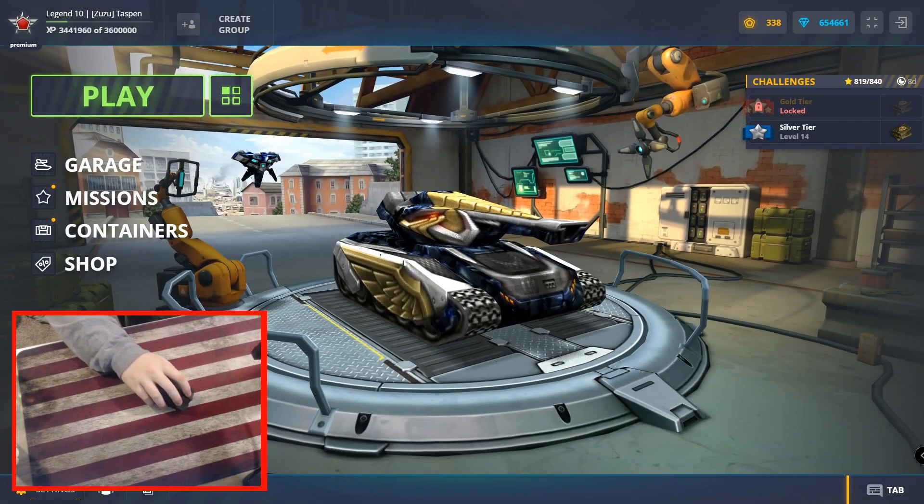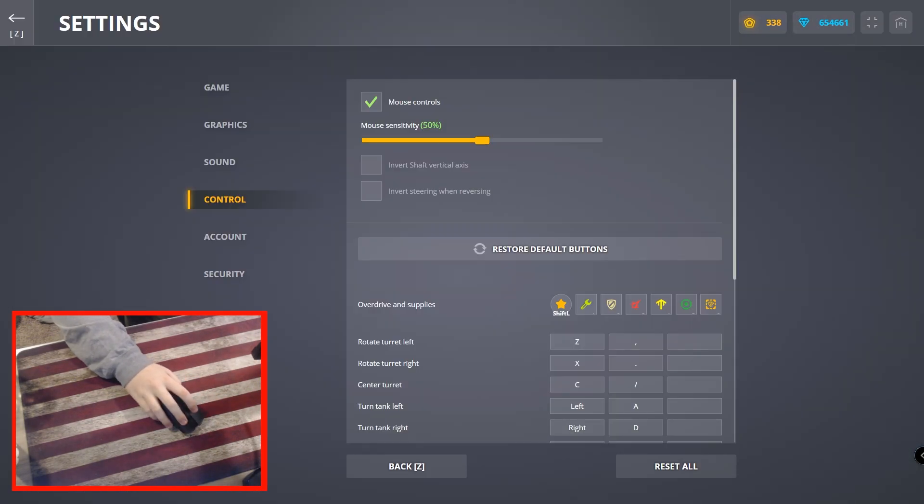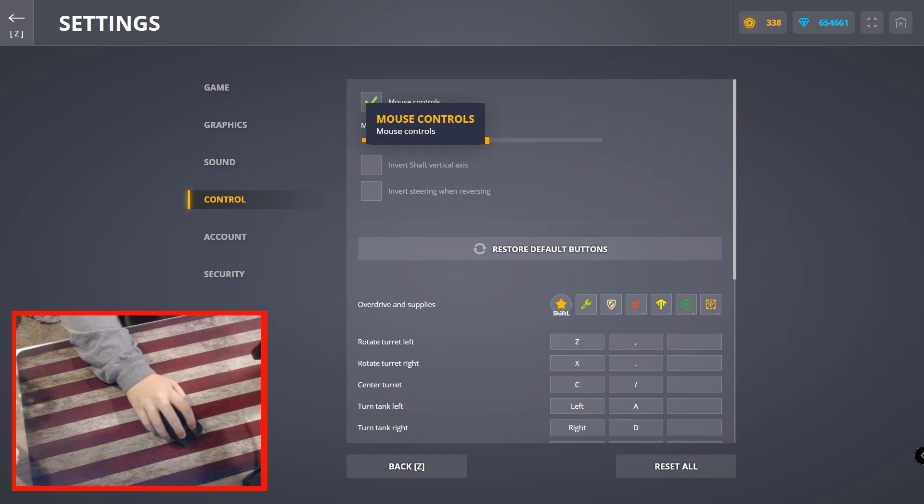First of all, you want to go to settings in the bottom left of your screen. Go to controls and make sure your mouse controls are on. My mouse sensitivity is at 50% and my DPI is 401, so you guys can change your sensitivity however you want.